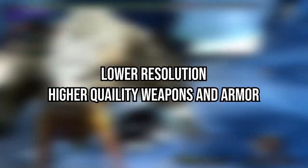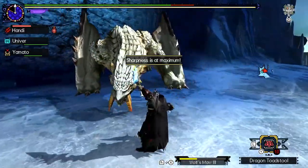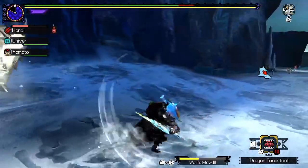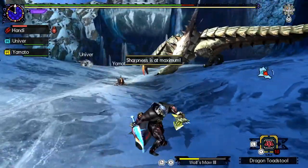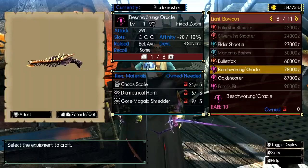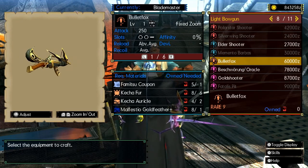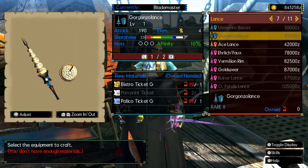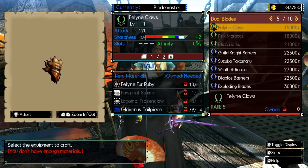Since Gen U is a 3DS port, we obviously know that the graphics and resolution are not going to be super high. The good news is that regardless, the weapons and armor look absolutely fantastic. A lot of people's biggest complaint with World/Iceborne is that some monster weapon designs had slapped-on bone or iron parts across them. Let me tell you one thing about Gen U — you won't find anything even near a slap-on design. There truly is something for everyone.